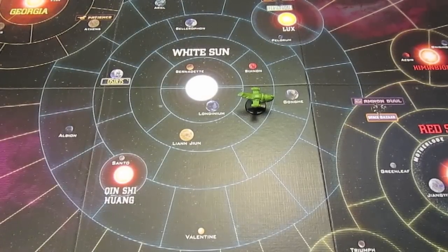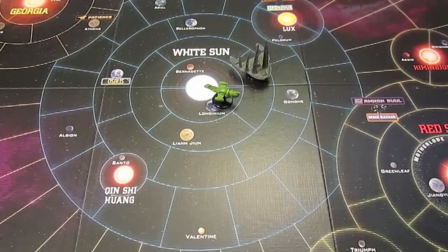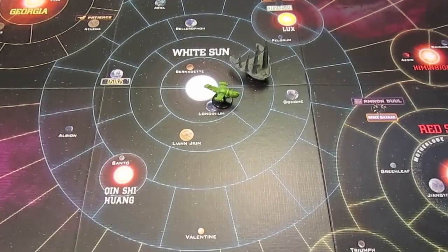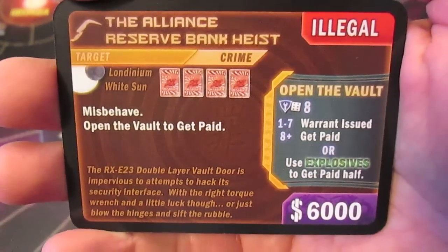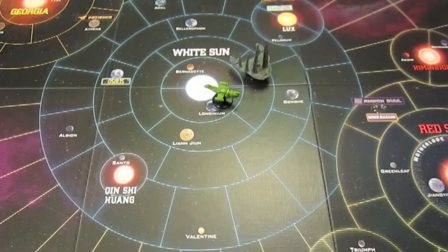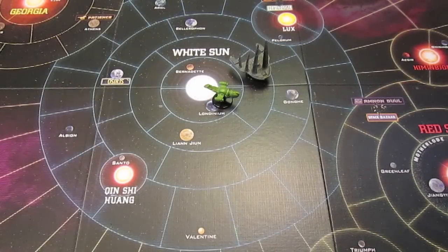That kind of messed us up. I'm just going to take a mosey action - one space, no cards needed - and that was our fly action. We're now sitting at Londinium. We're going to misbehave four cards in a row for the Open the Vault job - that's pretty tough. I'm going to assign all crew: Saffron with the hacking rig, Wash has the four-wheel-drive mule, and Jayne is going to have the fake ID. Let's start misbehaving.